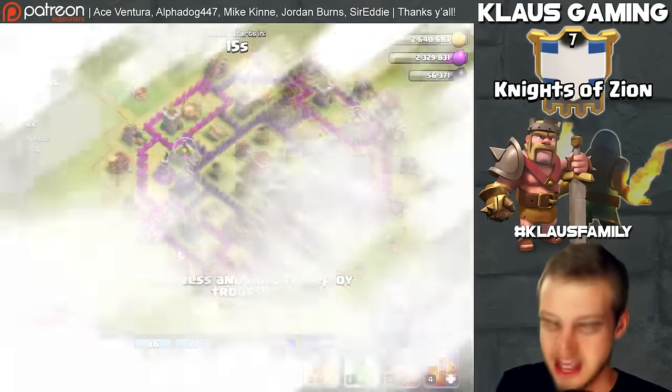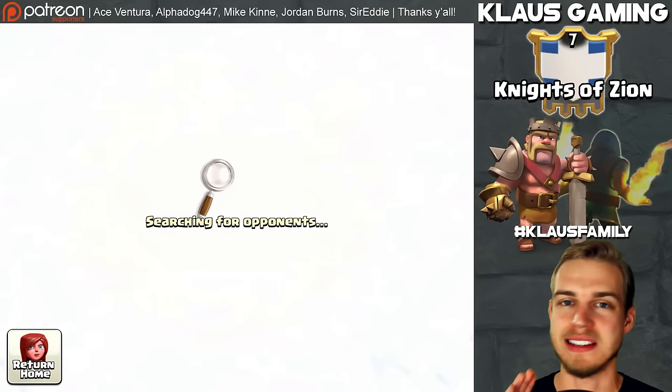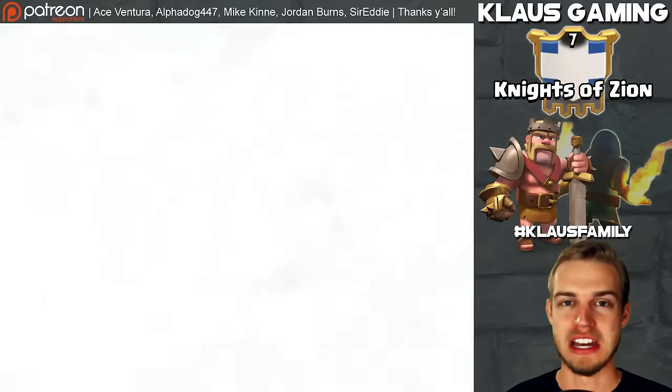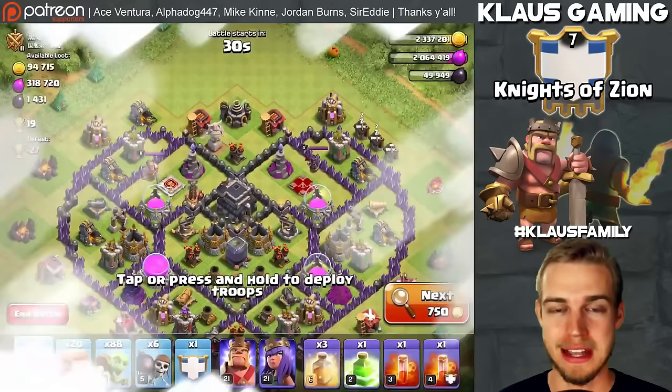For this Town Hall 8, I need more than that much Dark Elixir. I usually aim for about 2,000 Dark Elixir, because I see a lot of bases that are good and have at least that much. So I'm going to find a base with 2,000 Dark Elixir minimum, and then you and I are going to talk our way through how to hit that base — and hopefully everything goes according to plan.